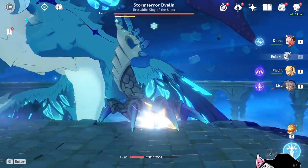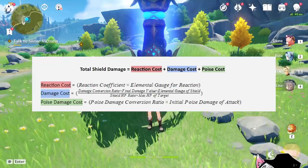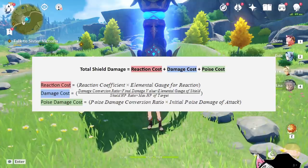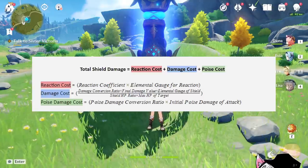Finally, there are special shields like Devlin or Child. However, these are unique and will not be covered in this video today. When it comes down to shield breaking, there are three fundamental concepts you need to know: reaction cost, damage cost, and poise cost. In combination, they determine how much of the shield you'll remove.